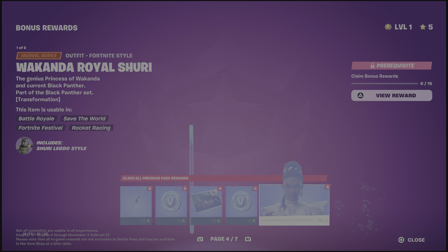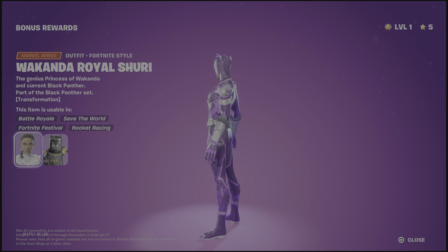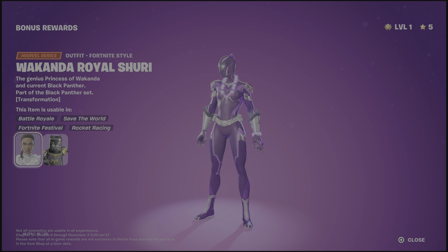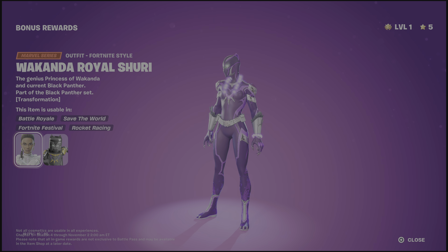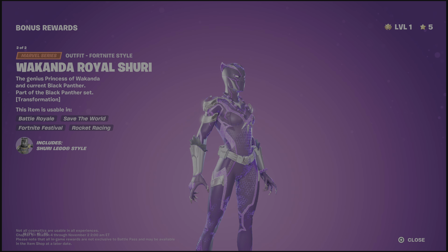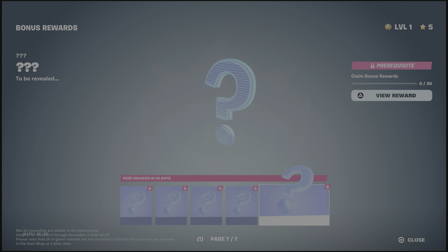Expected, expected. Please show me this second style — what is this going to look like? It's different than I was expecting — not bad, I like it more than the original. And then on the final pages are the super styles, which unlock in 20 days.